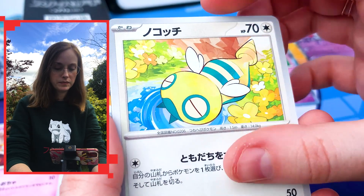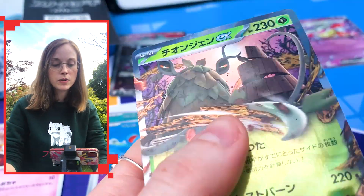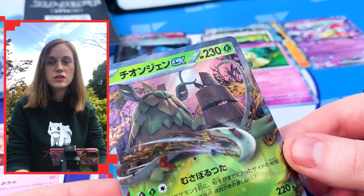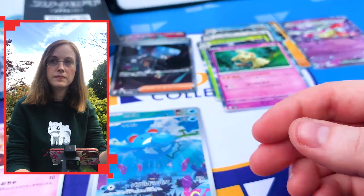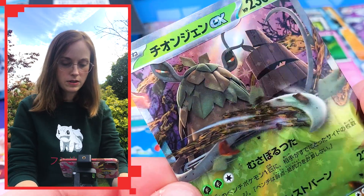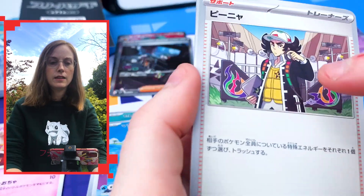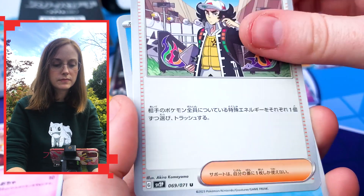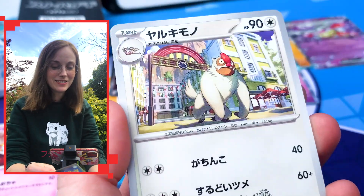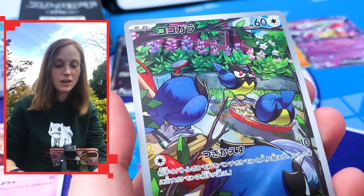That dung beetle Pokémon, Dung Sparse - the god. And another EX - I thought you only got two in a box, but it turns out you get three! That's the snail legendary, the grass one - just an angry snail legendary. And those are the SARs we got. They're so happy - I love that! Look at that happy guy, he's so cute. Vigoroth, the elephant.